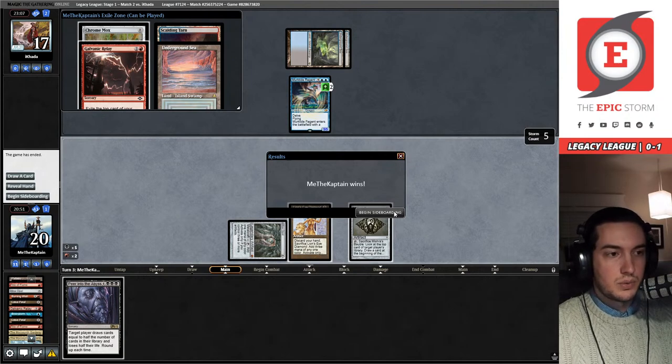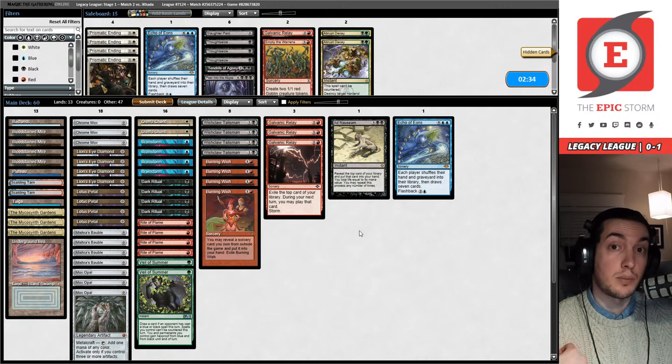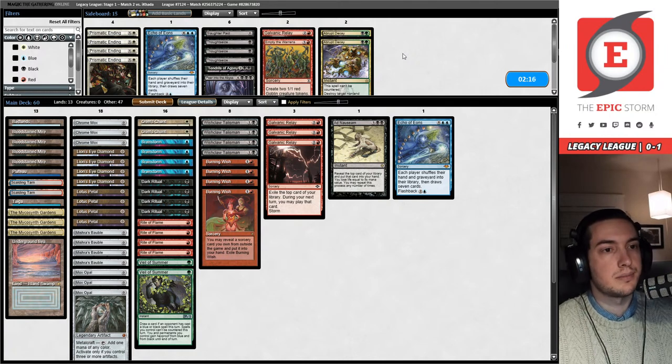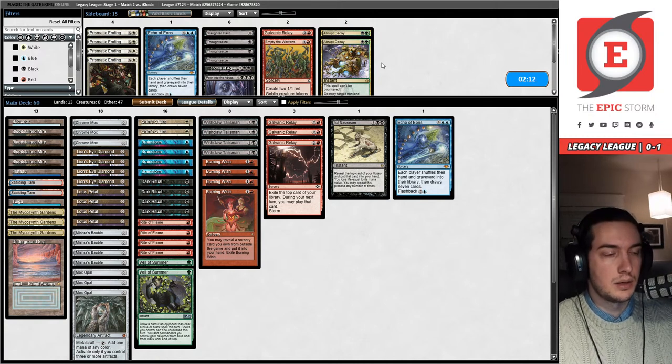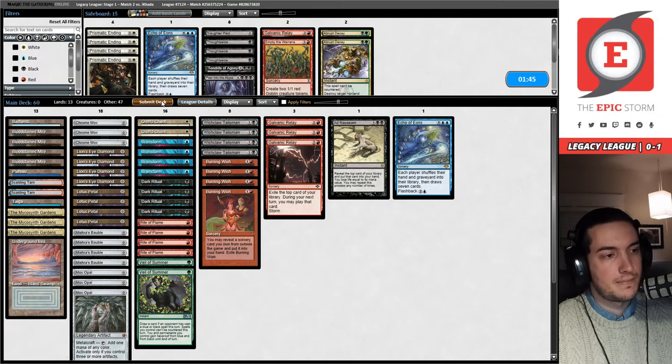We're going to sideboard for Death Shadow — they're not a blue deck with Counterbalance, so Abrupt Decay is not for them. I can't hit a Grief they reanimate, and I can't hit a Murktide Regent, so Abrupt Decay is not doing anything here. I'm going to present the same 60 from game one. Galvanic Relay is absolutely very overpowered — what a good Storm card, and it's a common. I'm going to submit this, same 75.